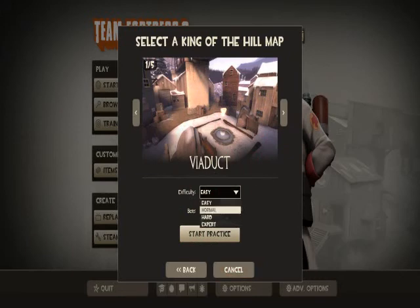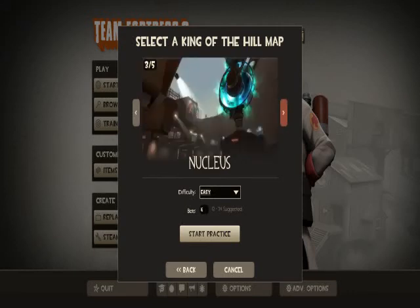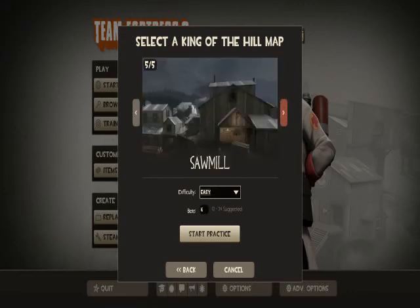There's a bot difficulty setting. I'm going to be doing easy again. Number of bots and everything — this can go pretty high, but I'm not going to try that because I'm still recording. The maps available are Badlands, Viaduct, Nucleus, Lakeside, and Sawmill. There are also other maps you can download. I think Sawmill might be a download map, I'm not sure exactly.